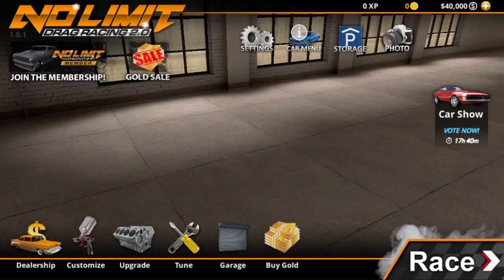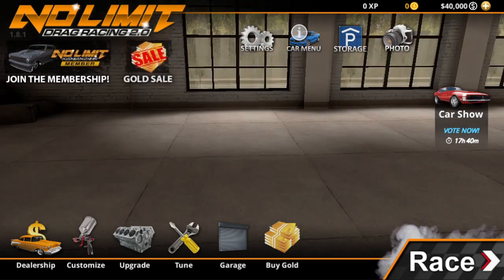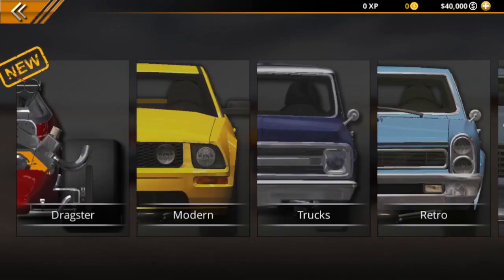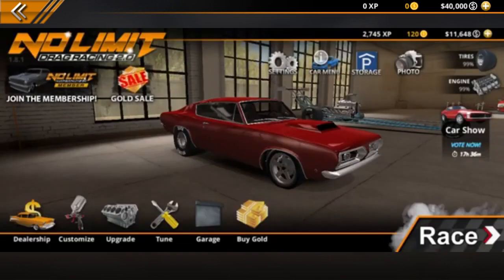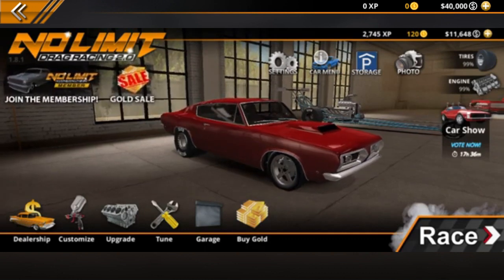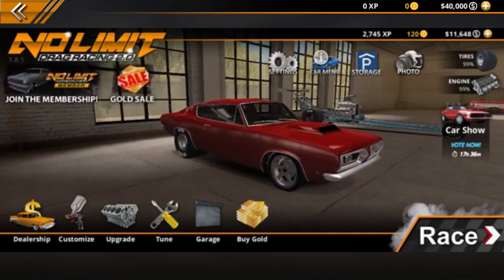So to do this money glitch, you're actually going to need two devices. First one's my computer and I also have my phone with me right here. Whichever device you want the money on — which for me is going to be my phone — make sure you equip a street car because you need that to actually get the money. So you're going to need to have one of those to do this glitch.